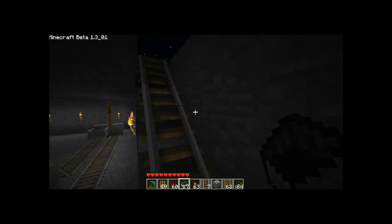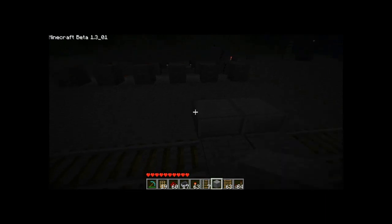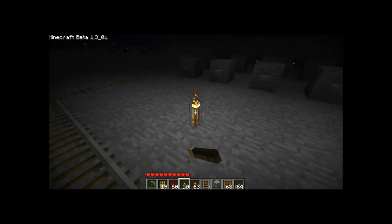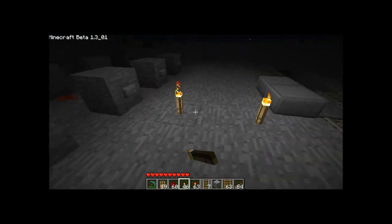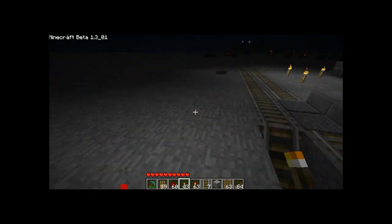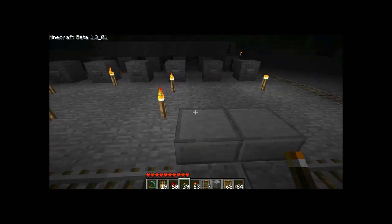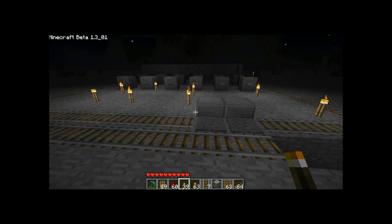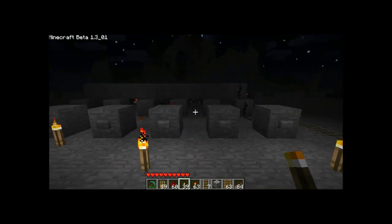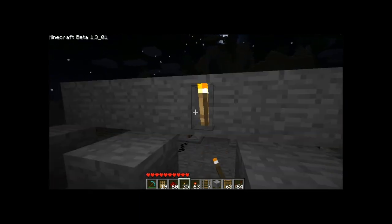Next episode we are going to hook some stuff together — we're going to move the buttons around, which is going to be quite a chore. We'll move the buttons up here so we can actually reach them, and then hook the pressure plates with the buttons together so they call the booster cart.